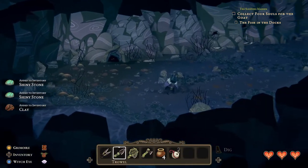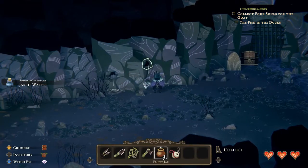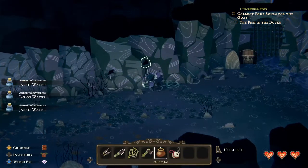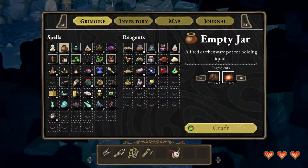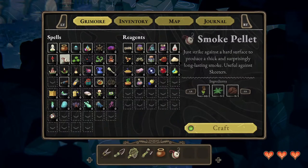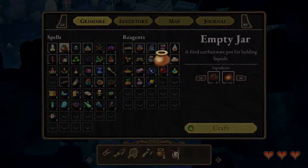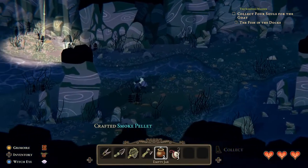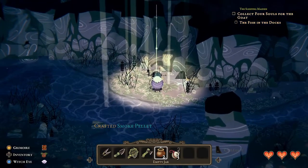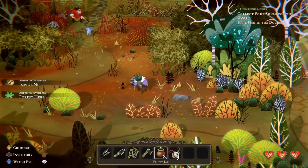We already dealt with this guy in a previous quest. Let's actually fill these pots — we'll fill all four. Water seems to be quite useful. I need to make a couple smoke bombs as well, because we're gonna need to take out a few mosquitoes. The best place I've found to get the mosquitoes is the entrance from the forest into the swamp — I've gotten three in one shot before. So let's try that.